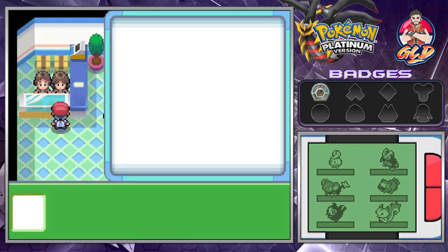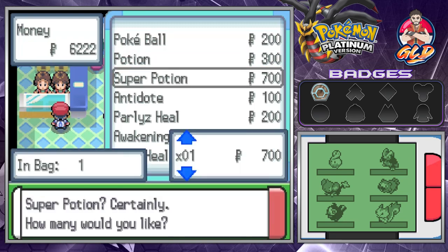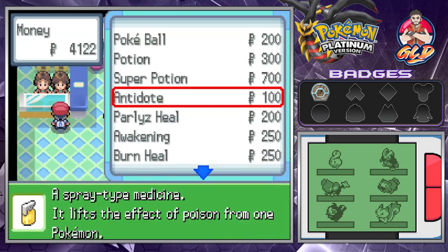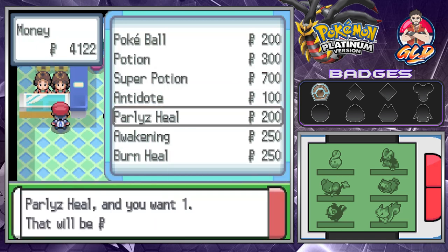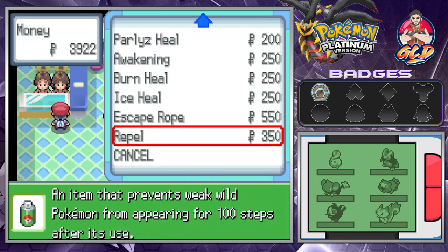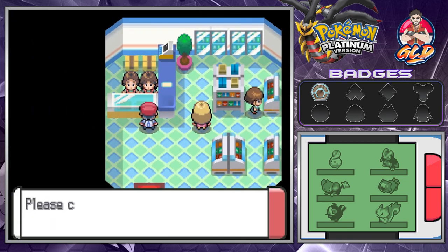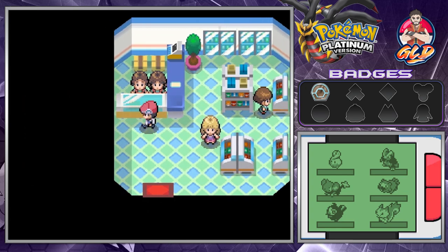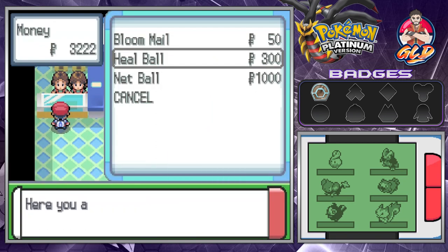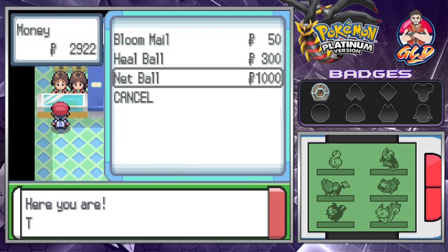It's finally time to go north of Route 205, but before we do anything I need to buy some items. We had a little competition going up against Team Galactic, so we need to stock up. Paralysis heals are a must because your boy is the king of being paralyzed. Let's go with two more repels, an extra Heal Ball, and a Net Ball.